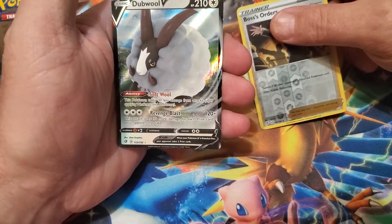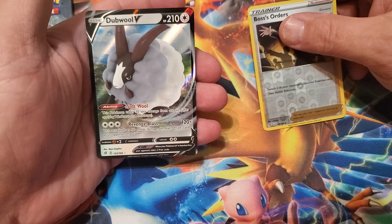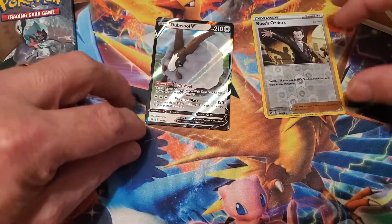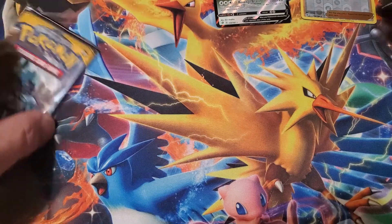And we're going to pull a Damp Wolf V! Really? Why does that look like the one that you get in a pack? Well hey, we got a V! Let's see if that's in this series — in Rebel Clash.